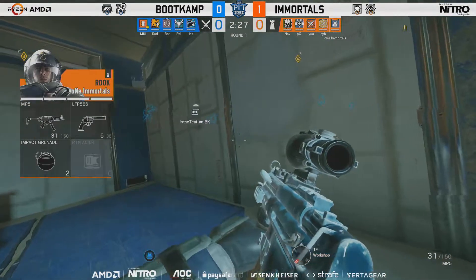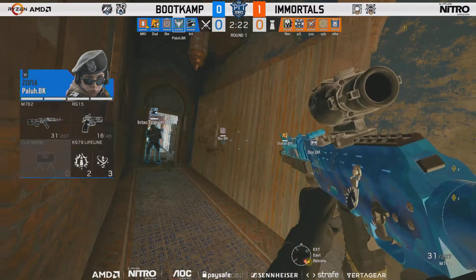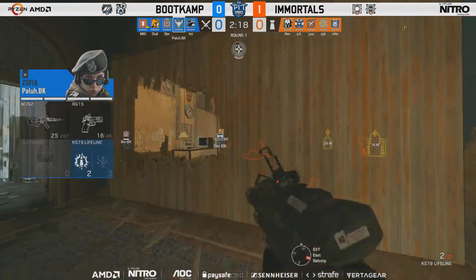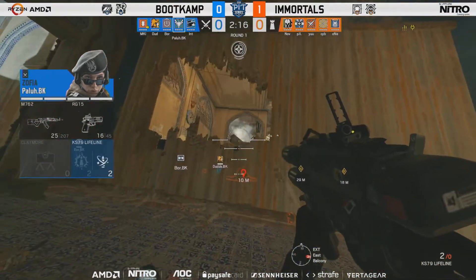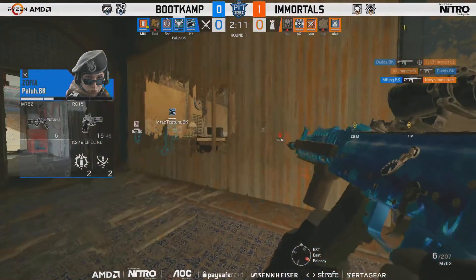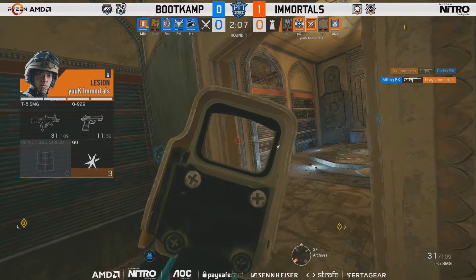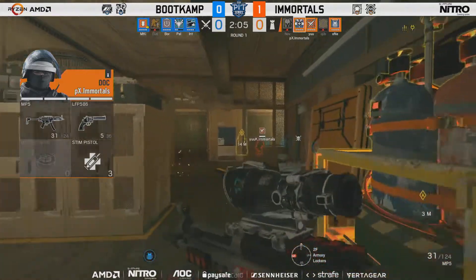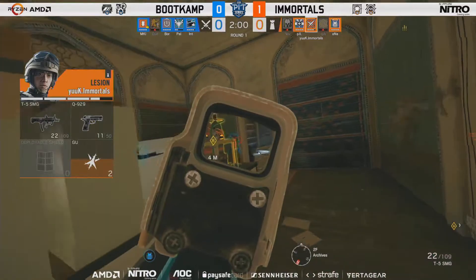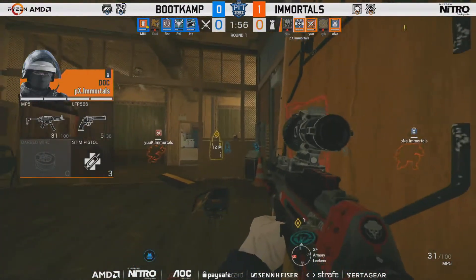Mirror was banned so the defense won't be uneasy, and the attackers have Lion — and Lion has petitions written about it, that's all you need to say. The first E1D goes off. They put pressure from the east balcony into Offices. Maestro gets dropped as well as Jäger — both of them go down. They do get a return frag against Lion though, so there are no more E1Ds for this round.